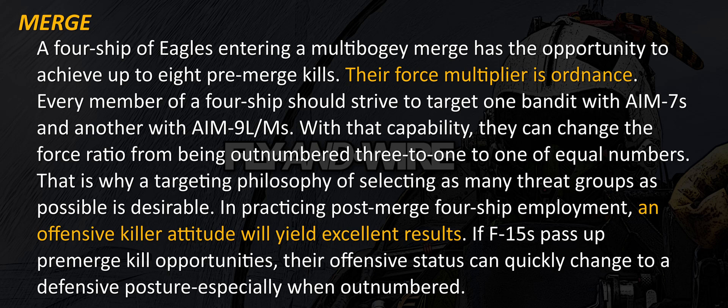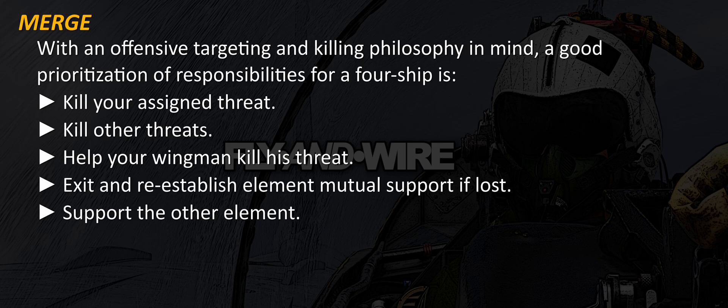A four-ship of Eagles entering a multi-bogey merge has the opportunity to achieve up to eight pre-merge kills. Their force multiplier is ordnance. Every member of a four-ship should strive to target one bandit with AIM-7s and another with AIM-9 LEMAs or MICs. With that capability, they can change the force ratio from being outnumbered 3 to 1 to one of equal numbers. That is why a targeting philosophy of selecting as many threat groups as possible is desirable. In practicing post-merge four-ship employment, an offensive killer attitude will yield excellent results. If F-15s pass up pre-merge kill opportunities, their offensive status can quickly change to a defensive posture, especially when outnumbered.